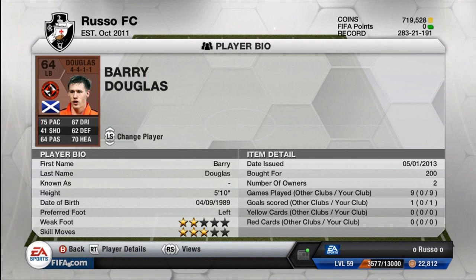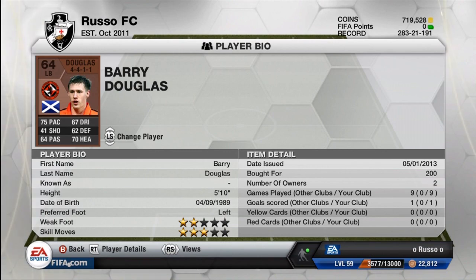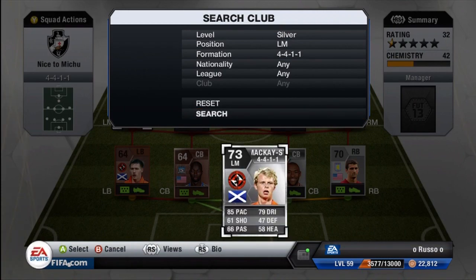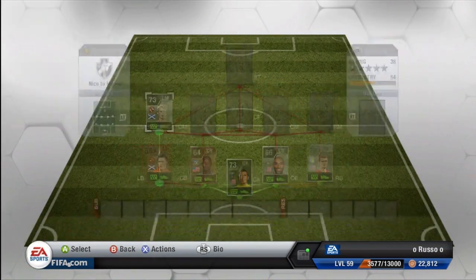Now one of the biggest hidden gems I found in this game — Barry Douglas. He is fantastic, and I'm not being sarcastic. He doesn't look good on paper — he's a non-rare bronze, 75 pace, 62 defense, 70 heading as a left back — but he is phenomenal. He actually scored a goal for me, might have been a corner or penalty kick. He is everywhere; he wants to attack but he can definitely get back when he needs to.